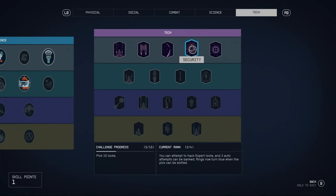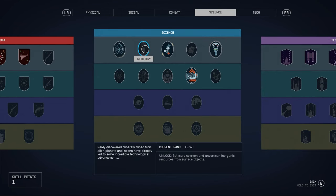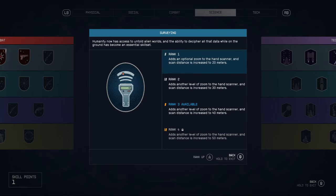Definitely one you want to unlock is boost pack training, almost straight away — probably your first point. This enables you to use the boost pack, which gives you a double jump. The boost packs work best in low gravity environments, and as you find different boost packs you'll find better ones as you go along. Probably the most useful skill further along was surveying — wandering around planets looking for flora, fauna, different minerals, abandoned outposts and geological anomalies is really fun and quite relaxing. Having a scanner with a longer range is good, so it's worth putting one or two points into this.